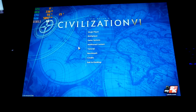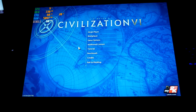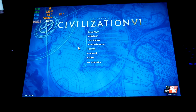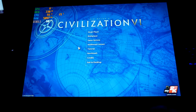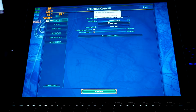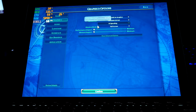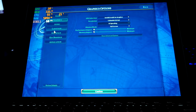Hey friends, Josh back with another gaming on the Surface Pro 7 Plus video. This is the i5 model with 8 gigs of RAM. This is Civilization 6, and let me show you the settings really quick. We have it set up for 1280 by 800, Iris XE graphics, full screen, and minimum memory and performance.